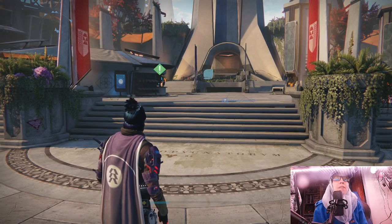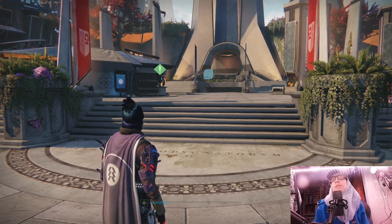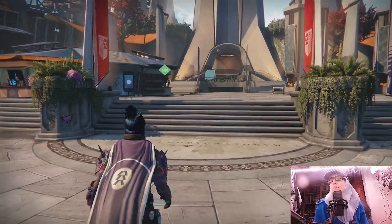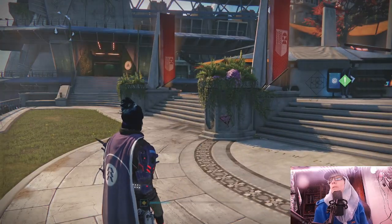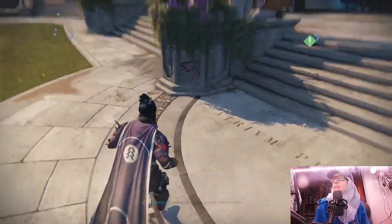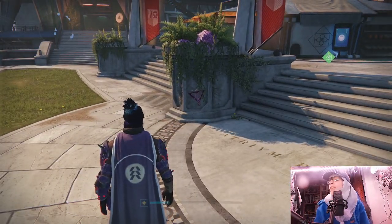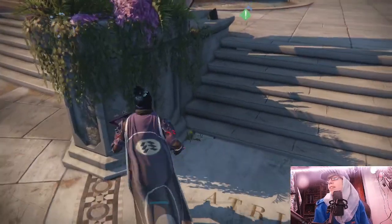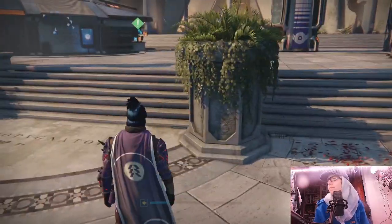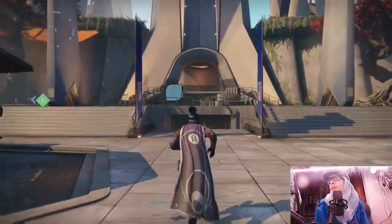Xur is back in the tower and he doesn't have Trespasser, which means it's an okay week. As long as Trespasser is absent there is at least some variety. I know people keep saying Trespasser is good in PvP but there are times when he carries it way too much. As you can see, his mark is on the stairs, meaning he is in the tower.